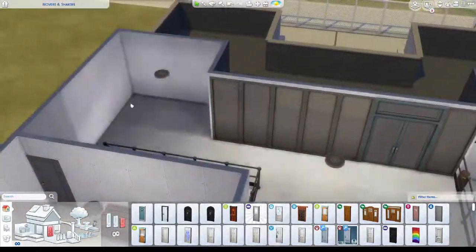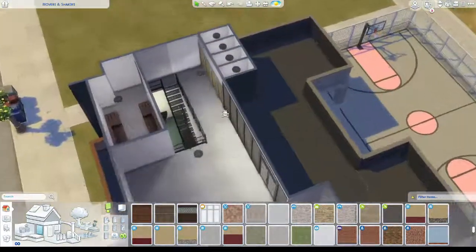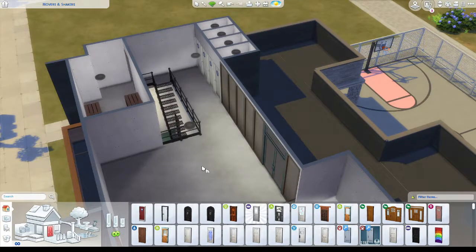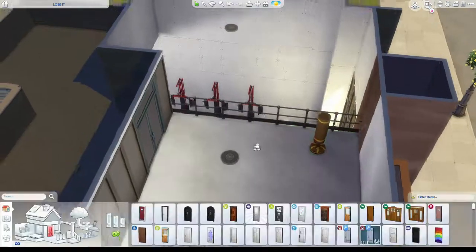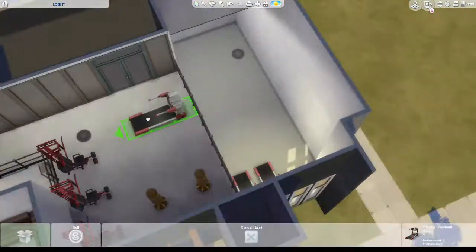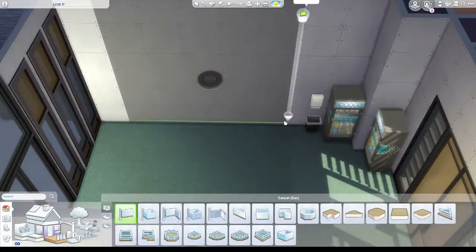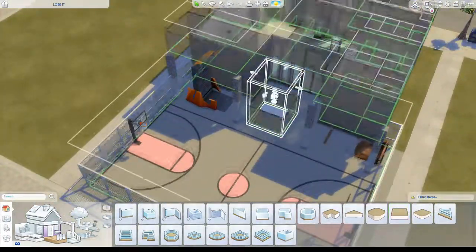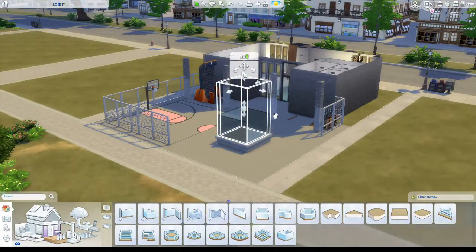I grabbed the toilets and just pop them in there, although they do end up being shower blocks as well - it ends up being two shower blocks instead of four toilets, because I figured it needed probably more showers. Then I decided to move the gym equipment upstairs and try and put it all up there, but it doesn't quite work. The boxing things don't work there for me. This is where I realised that the particular thing I wanted to put in I couldn't quite get to work.